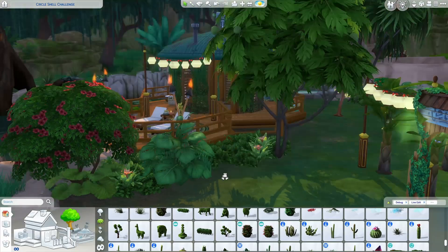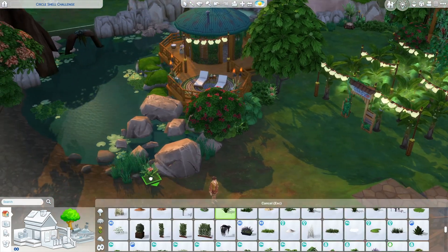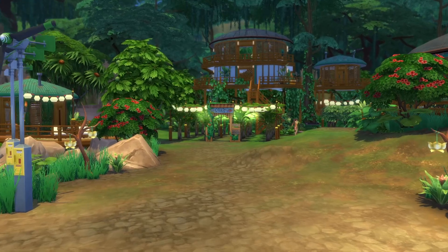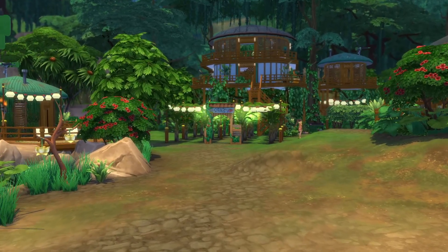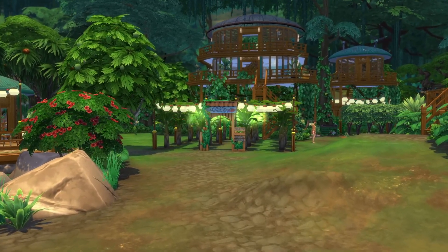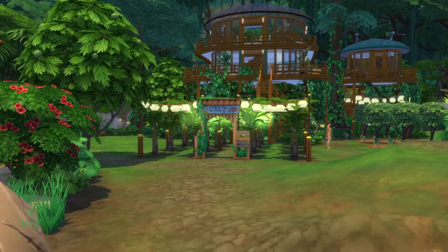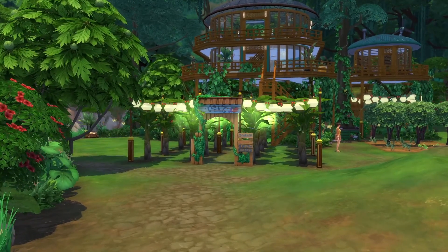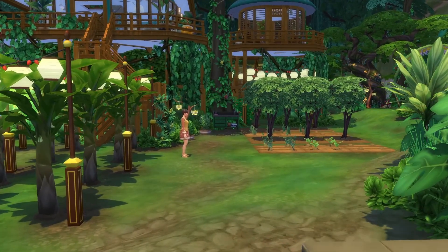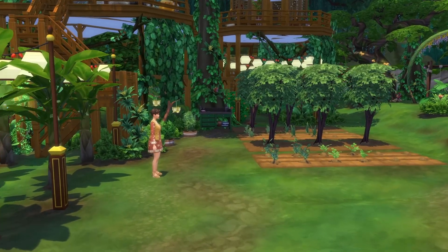That's about it for the speed build — I did have to cut out quite a bit, so let's check it out more in live mode. Here is the final build. I think this would be the perfect vacation for your earthy hippie sims to come on a retreat and literally become one with nature. As you walk up to the main treehouse, we have the forbidden fruit orchard lining the walkway, and over to the right we have a garden where your plant sims can work on their gardening skills and chat with the plants growing here.